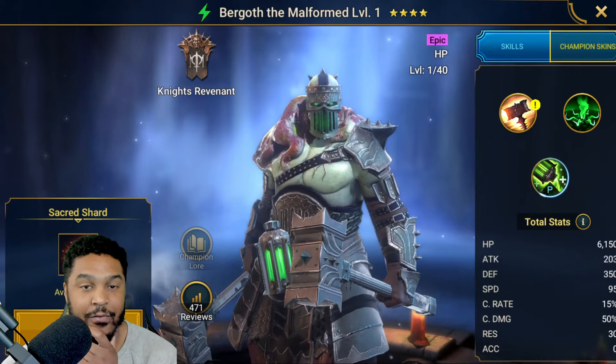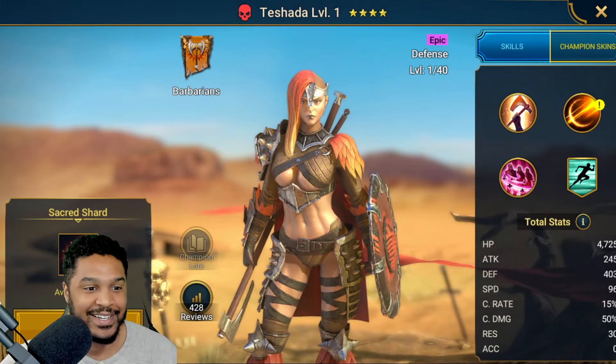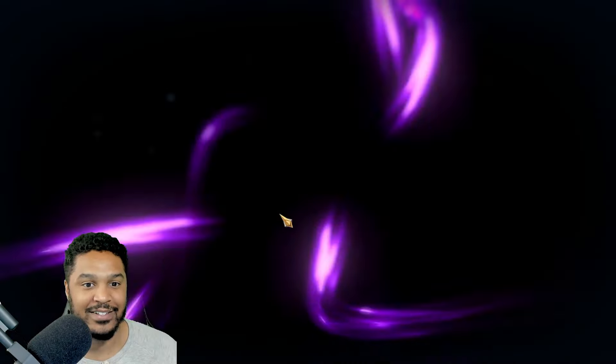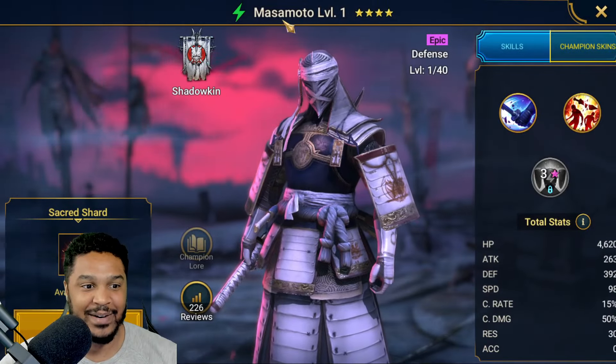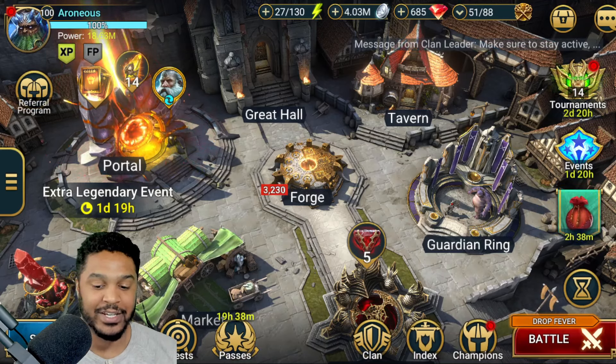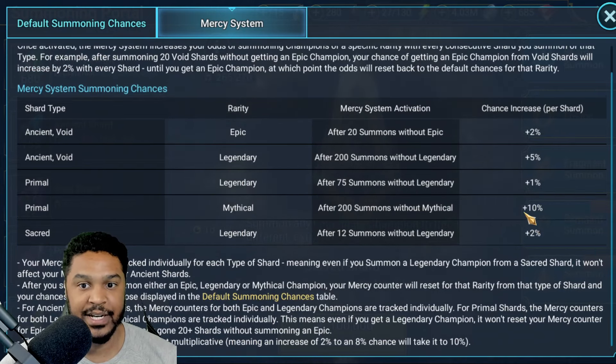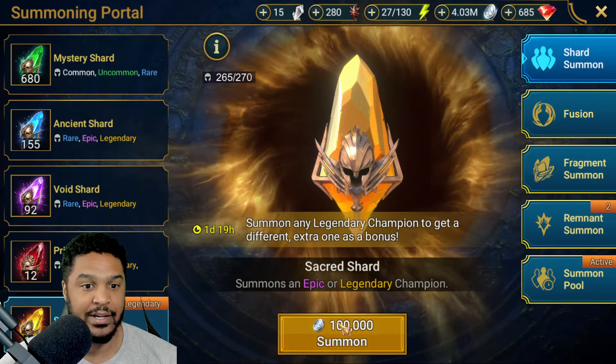We've pulled 6 so far and we're down to 16. So we are 11 Sacreds in — yikes. This is what happens: you can get really lucky or really unlucky. Now we're at 12% chance for a Legendary via the Mercy system. Right here it says Mercy System — Sacreds: after 12 summons you get plus 2% increased chance. So we're at 6 over the threshold, now at 10% chance to pull a Legendary.